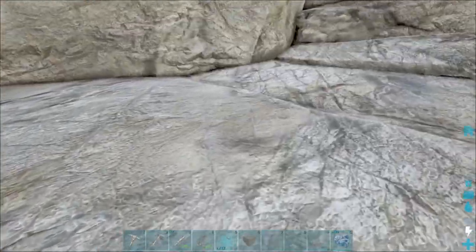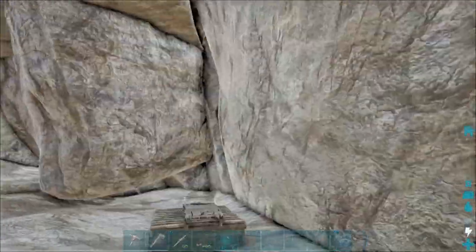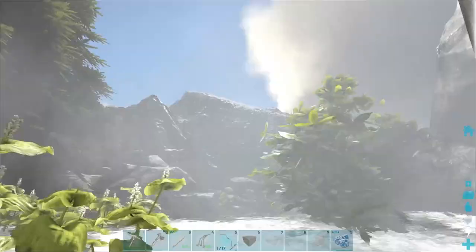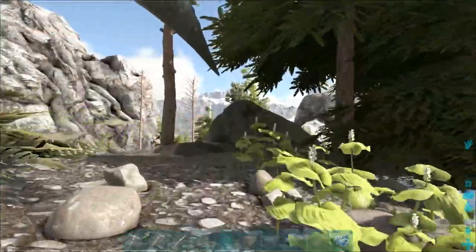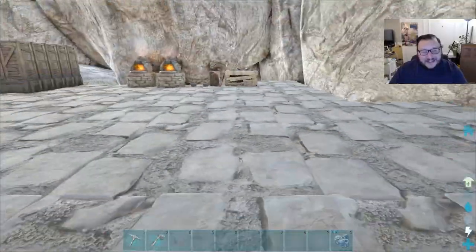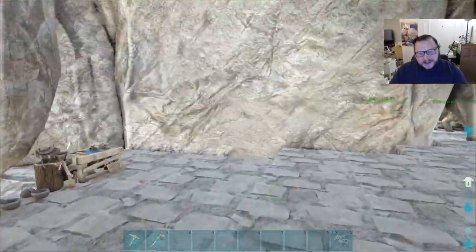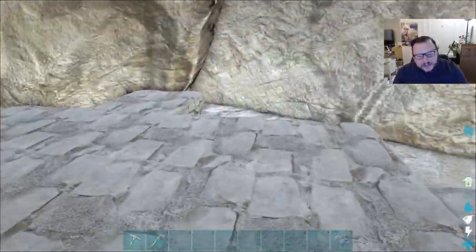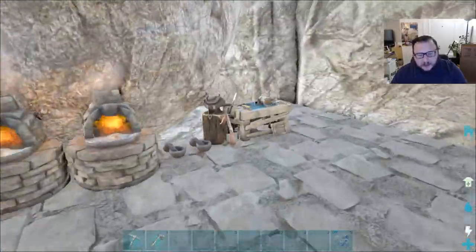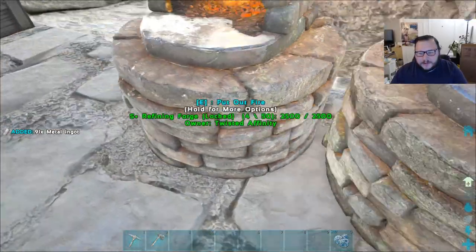I think we'll just start building straight out of stone and replace it with metal eventually. Maybe we'll tame up some stuff in the area — not really sure everything we're gonna do. I'm going to start moving everything inside our new little base. Alright guys, so we've got the foundations laid — two forges, two mortar pestles, upgrade stations, some storage boxes, and a bed.